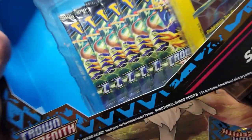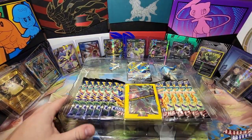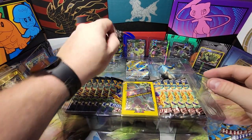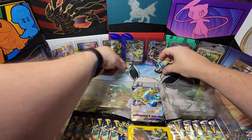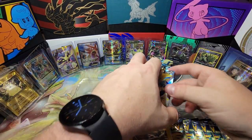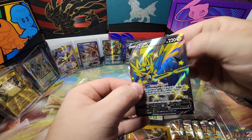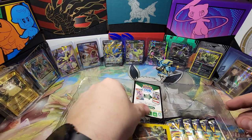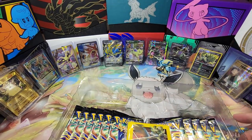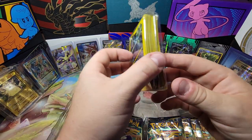By the way, the Crown Zenith premium boxes featuring Zacian and Zamazenta are in my opinion sick. The Mirai Don and Cry Don are pretty cool too, though I think Miraidon's a bit lame. We've got a cool little pin right here, a cool little figurine, and the ever-awesome Zacian V Shiny — look how awesome that is. Boom, right in front of Mega Gyarados EX. These sleeves, they kind of ruin it with this design though — it looks so clean and then they had to add that.